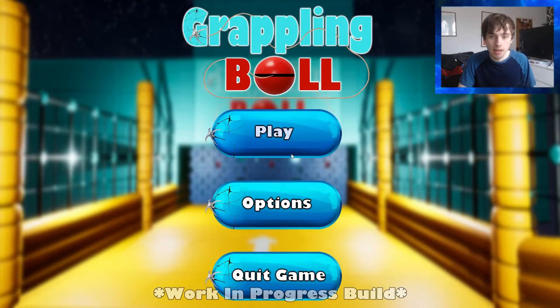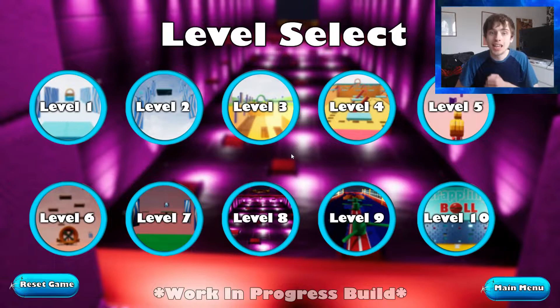Straight away if we click Play, we have a level selection menu. This is the first time I've actually created a level selection menu — I didn't do it in my previous game Gunderdome, and there were issues that meant I just couldn't go ahead and do it. I've created a set of buttons, and I've gone ahead and taken a screenshot from every single level within the game and created a little thumbnail for them with an outer ring that has some shadow textures.